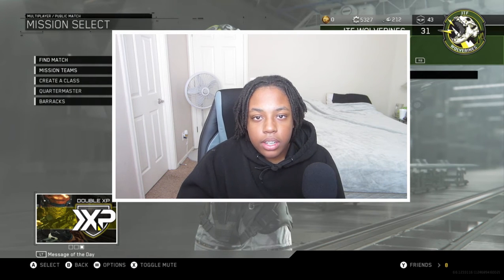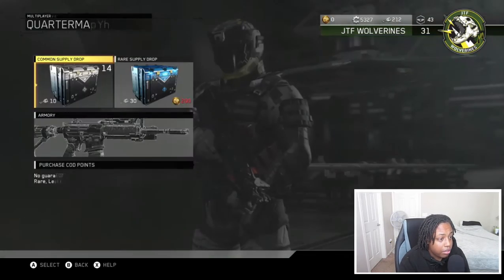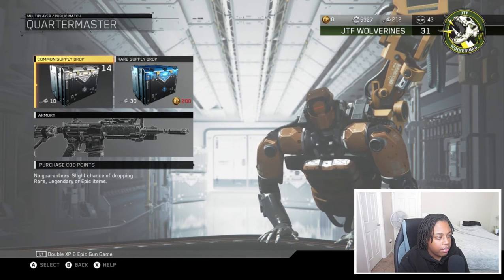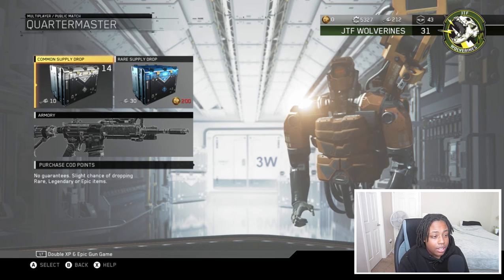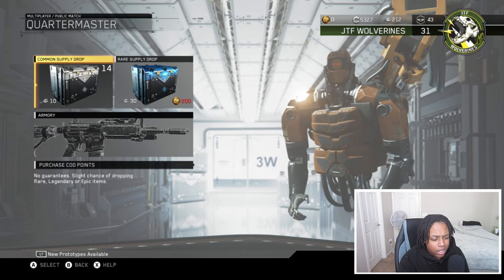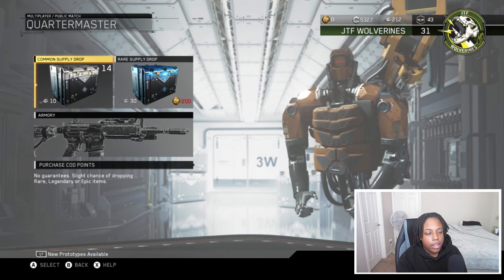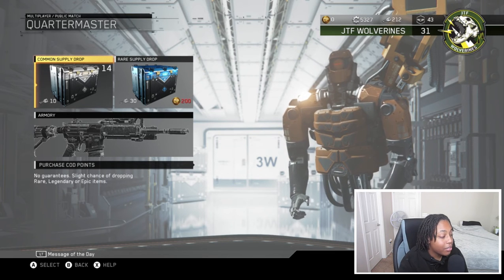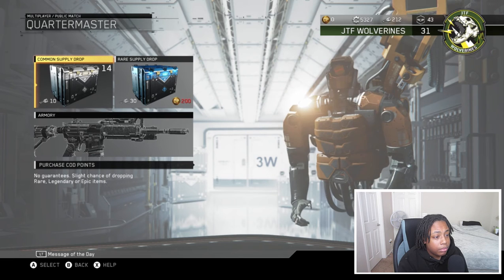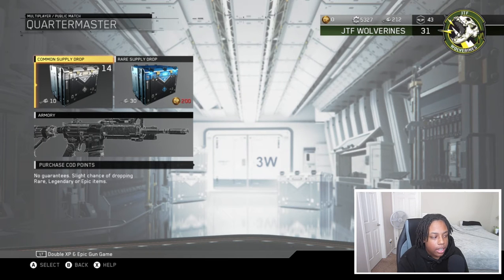The video did do good so I'm going to be bringing you guys another one. Over at the Quartermaster you guys can see I have 212 keys with 14 free common supply drops. Every single one of those keys were mainly from login bonuses — maybe like 20 of them were from playing pubs — plus stuff from like the 14 days of Christmas event.